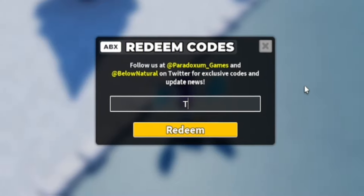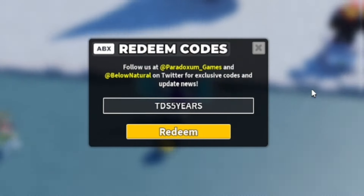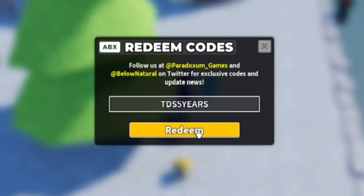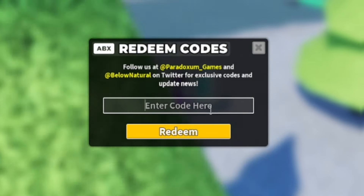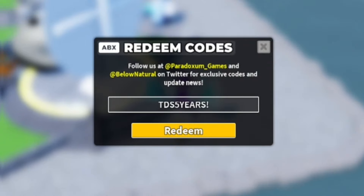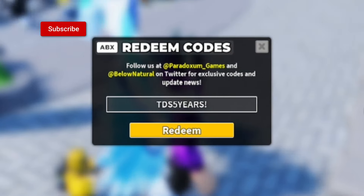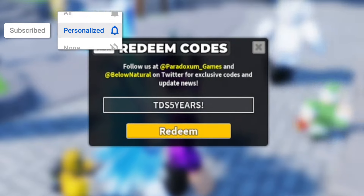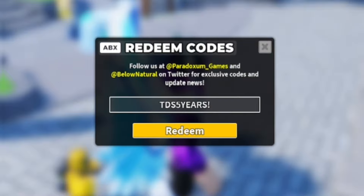The first code today is 'tds5years!' — T-D-S-5-Y-E-A-R-S with an exclamation mark at the end. Make sure you don't forget that exclamation mark, because if you do, the code won't work. Redeeming this code will give you a party skin crate, which is pretty cool.